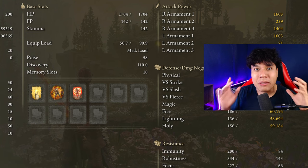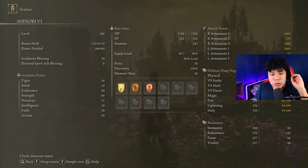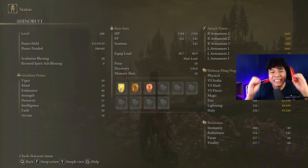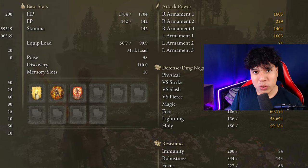In order to obtain the max performance of this weapon and to have an optimal build, we are going to use 50 in Vigor, 24 in Mind, 40 in Endurance, 80 in Strength, 15 in Dexterity, and 50 in Faith. Golden Vow and Howl of Shabriri are going to be our main buffs. A great alternative to Howl of Shabriri would be Flame, Grant Me Strength. It is slightly less powerful but it doesn't make you take more damage, so it's up to you which one you want to use. And as you can see, I have my Scadutree Blessing at level 20 — if you want to deal the same amount of damage I will deal, be sure to have it at level 20 as well.